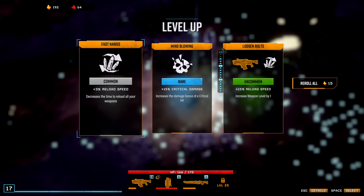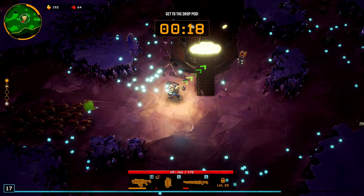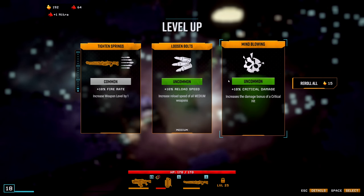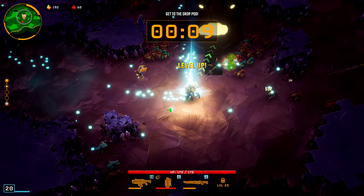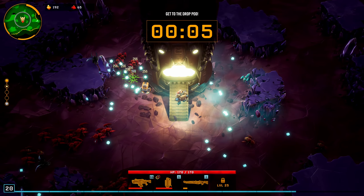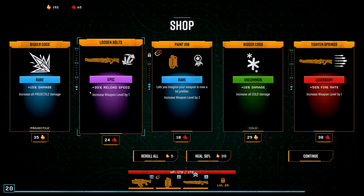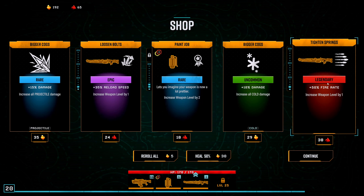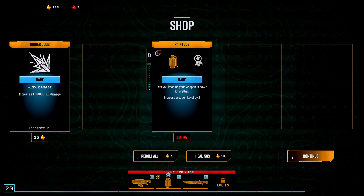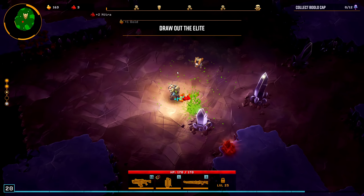We're going through the baddies - well, I say baddies, we're probably the baddies in this situation right? Reload speed. Critical chance - we'll take you, perfect. 192 gold, love that. Epic reload speed, legendary rate of fire - I guess we'll take you. Legendary upgrade - or should we get the cold damage? I know it's money we didn't want to spend but that's fine. Back to mushrooms.